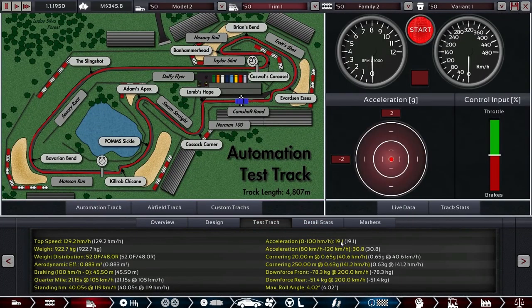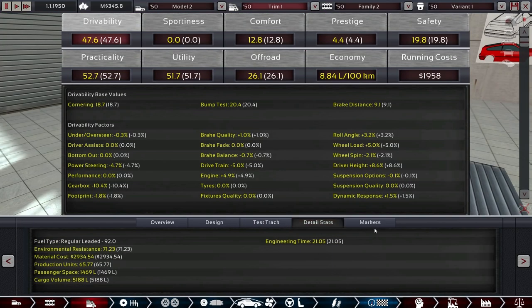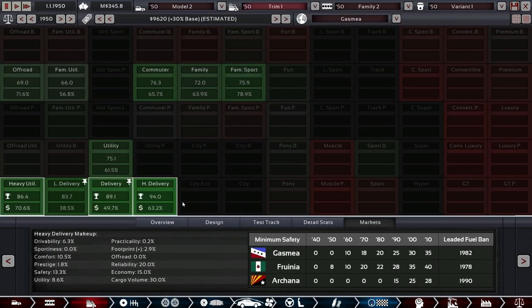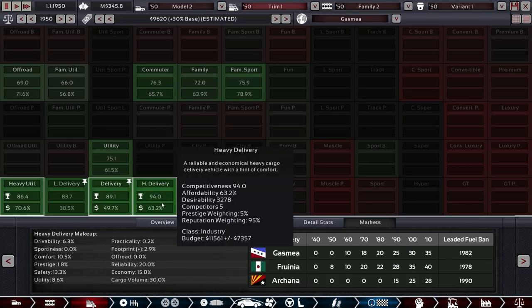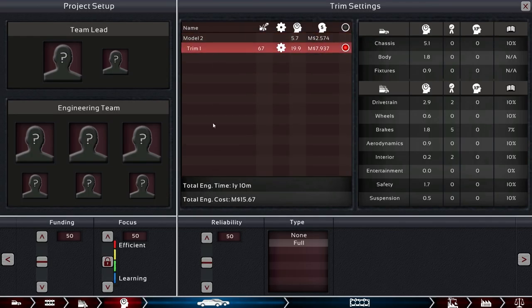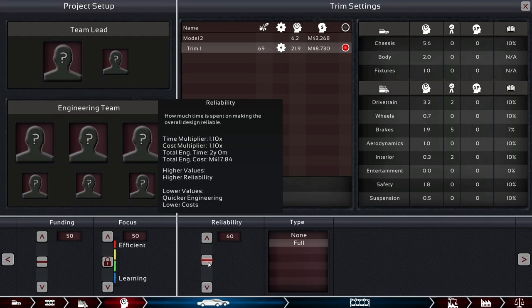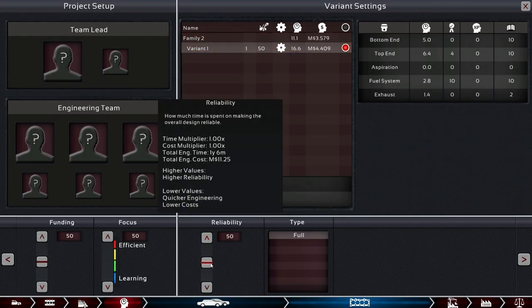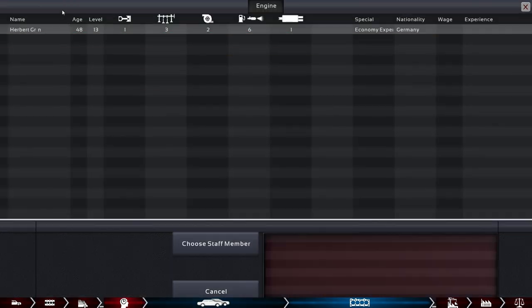The car is sitting ready with an acceleration time of 19.1 seconds to 100 km/h — pretty good for a truck. Drivability really high, utility pretty high, and it scores really high for these markets. Of course before production there's now a lot more competition in these markets, making it harder to get the insane scores I had for the first model. Let's put it through production — we're making lots of money too. For engineering, let's make it two years, or almost two years and 10 months, just to get insane reliability. Maximum here — Herbert Grün, there he is.